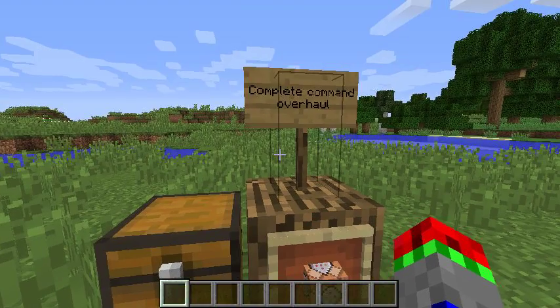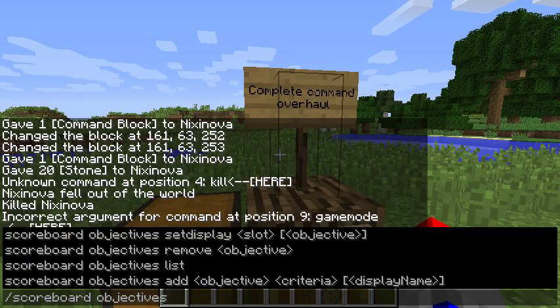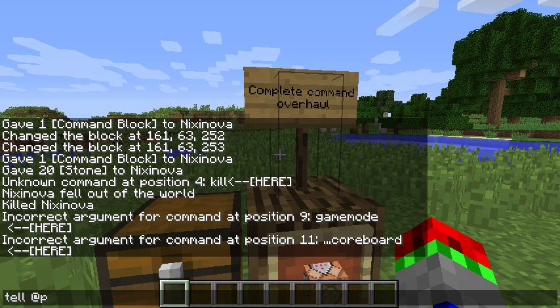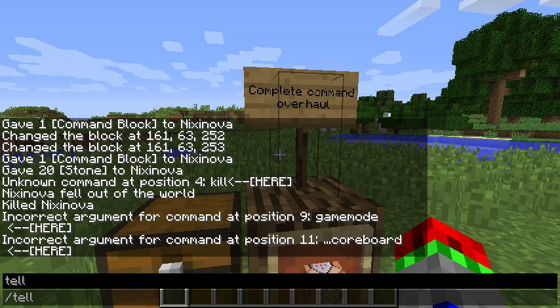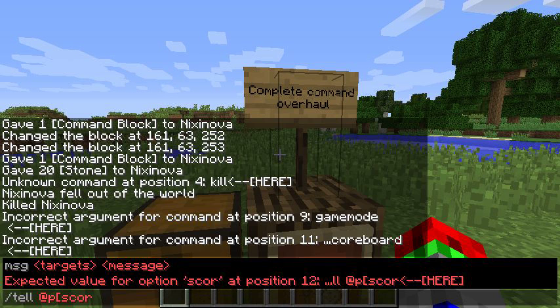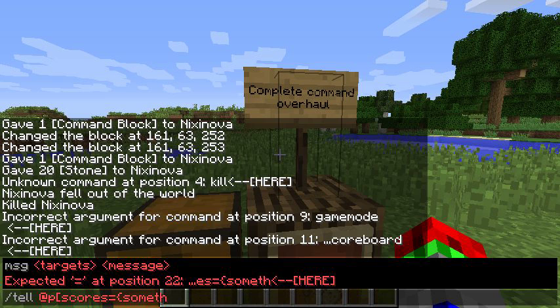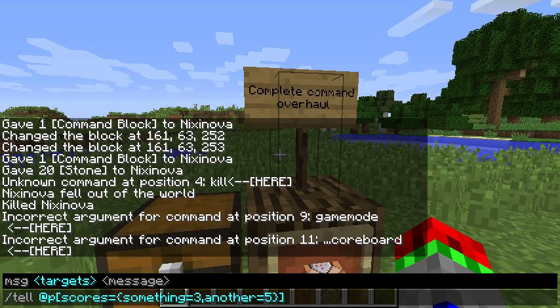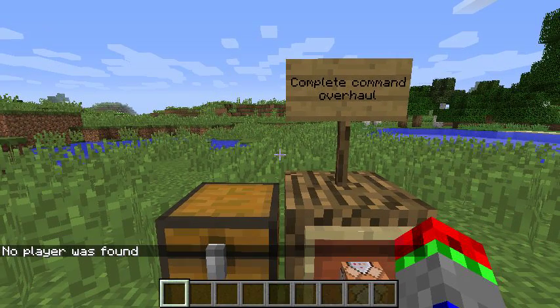Scores in scoreboard can now be collectively called. So you can have something like /tell @p with scores equal to something. No player was found in my example, but that's the syntax.